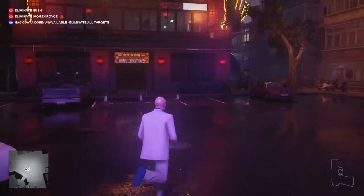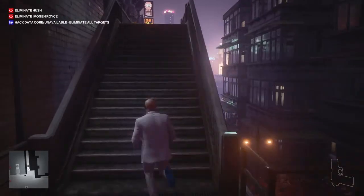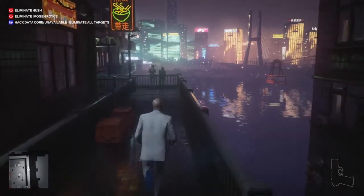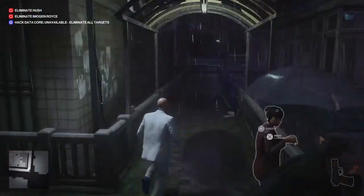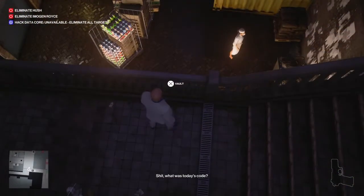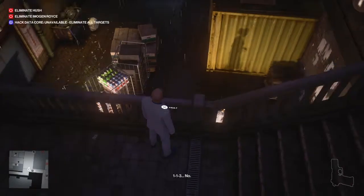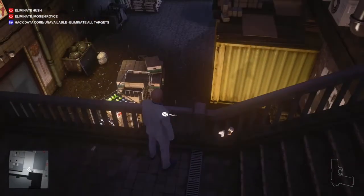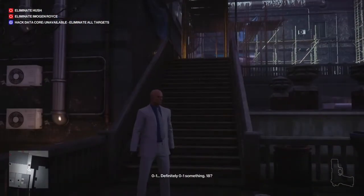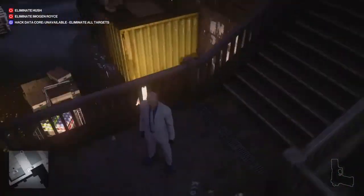Like I said, kind of tricky but it is easier than you'd expect because there's obviously a big group. There's one awkward bit where we'll need our silenced pistol — that and the coins are the only two things you need for this run. Just waiting here for the doctor to remember the code. I love this suit so much — a white suit, so classy, with the blue suede shoes.